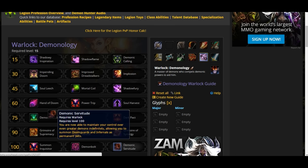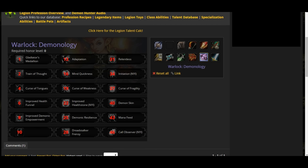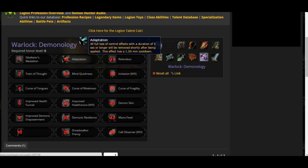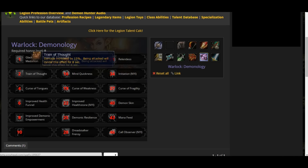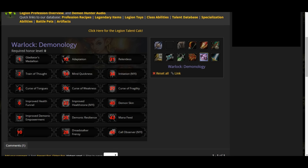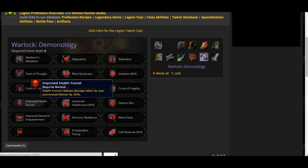Demonic Servitude is the same Demonic Servitude as right now on live. Now let's go through the PvP Talents for the Demonology Warlock. The same shared rows include the Gladiator's Medallion, Adaptation, Relentlessness, Primal Instincts, Quick Mind, Initiation, the same shared damage row, the same health talent row, and Improving Demon Skin.